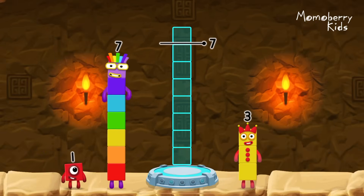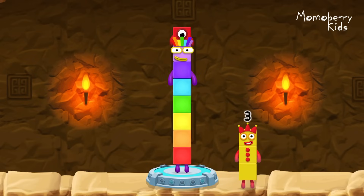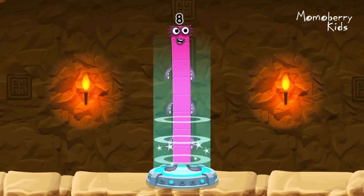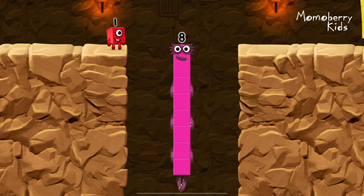Add number blocks to make eight! Seven, one. You cracked it! Seven plus one equals eight. I am eight! Fantastic!